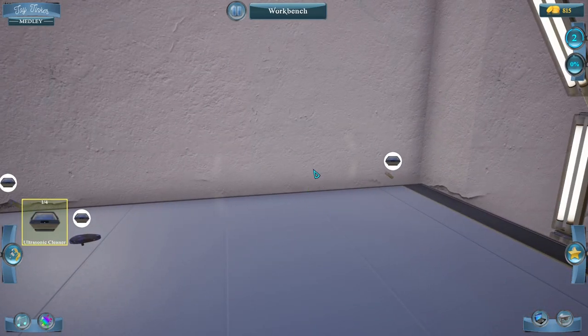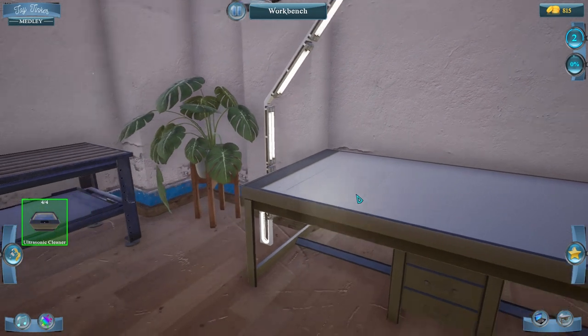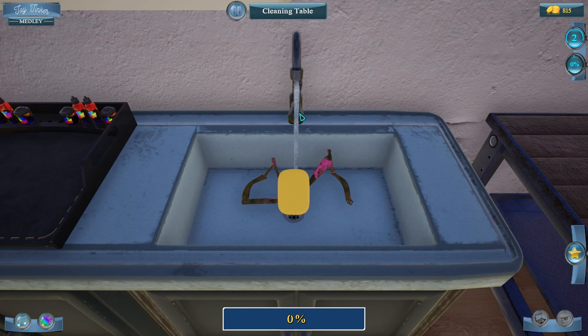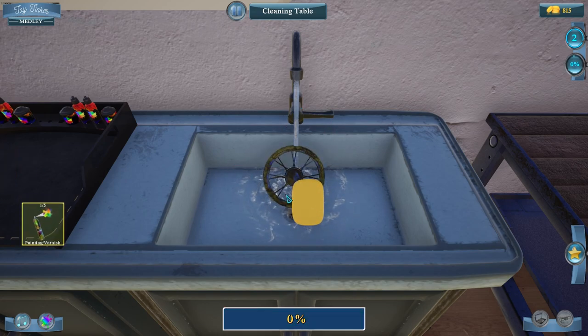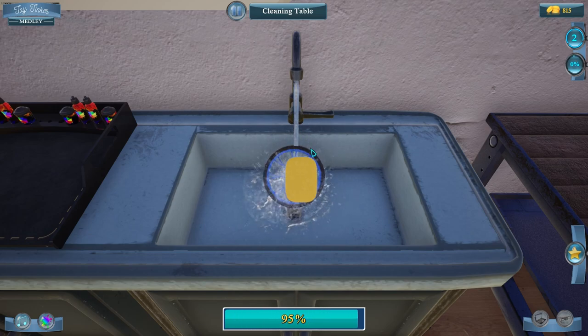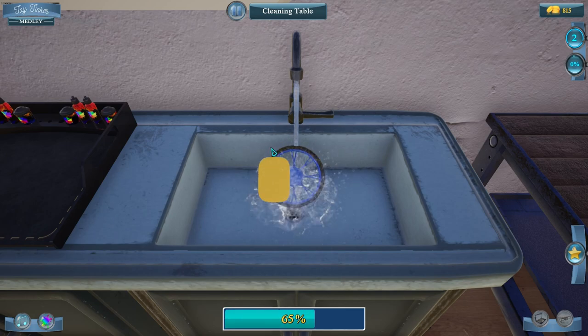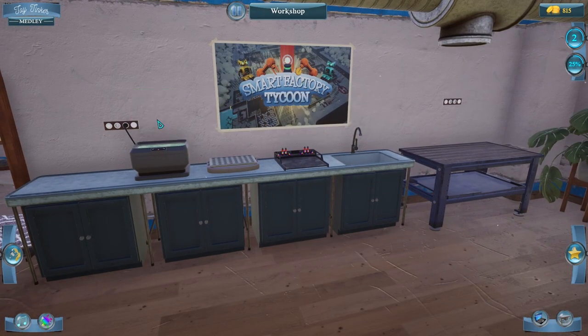Now we click on each item and it goes to its respective area. Over at the cleaning table, let's turn the water on and take our sponge and clean this off. Now we gotta clean the wheels too — nice, they are cleaning up very nicely. It's gonna be a great looking bike!